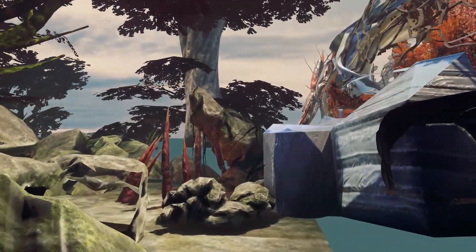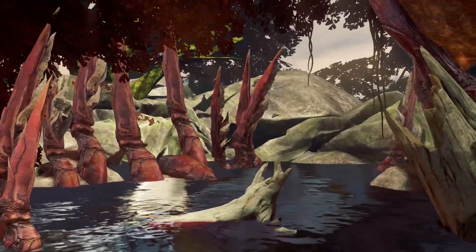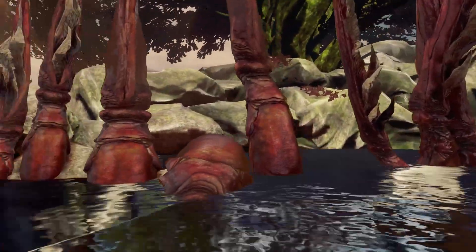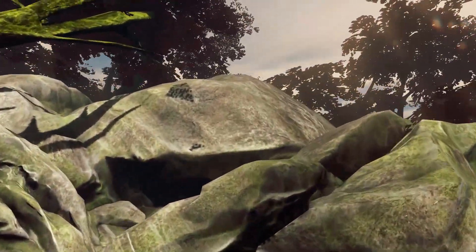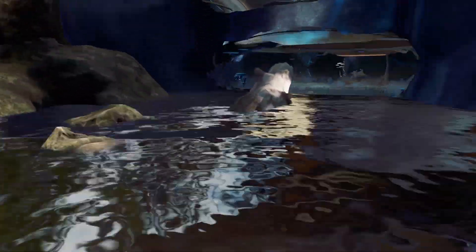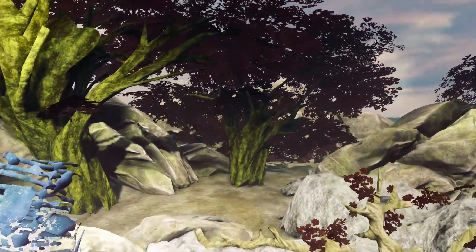Unfortunately this map is really small — there's next to nothing in terms of a skybox. You can explore the little grottoes on the outside of red and blue base that you can see through the windows inside the game, but there's not that much here. I explored both of them looking for maybe a cool Easter egg or a secret and got nothing.